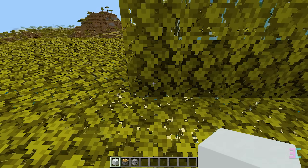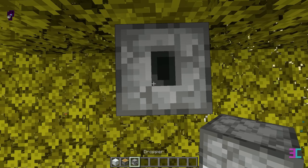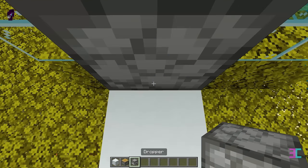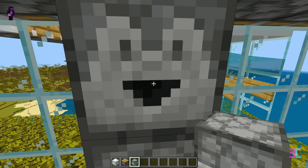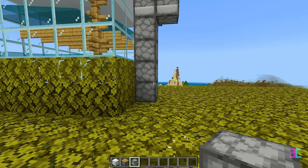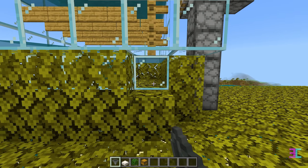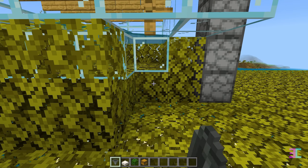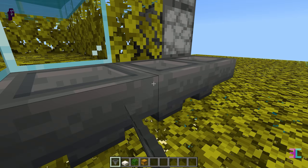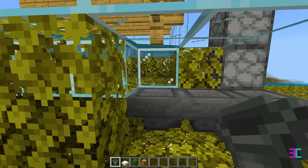Down here, count three blocks inward and place four droppers facing upward. On top of these, position another dropper pointing in this direction. And place one more in front of this dropper pointing the same way. And place three hoppers pointing into this dropper. Temporarily remove these eight blocks. And place three hoppers pointing into this dropper.